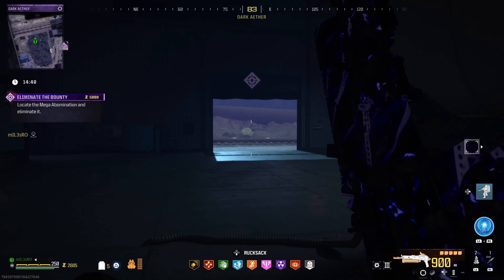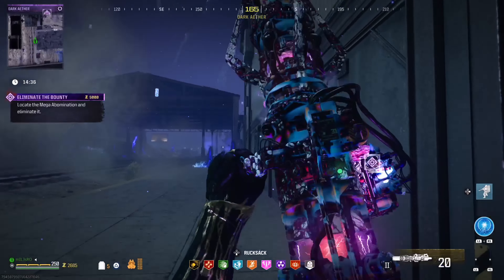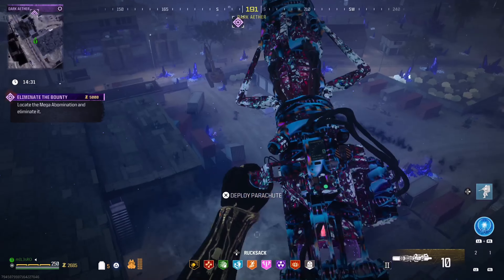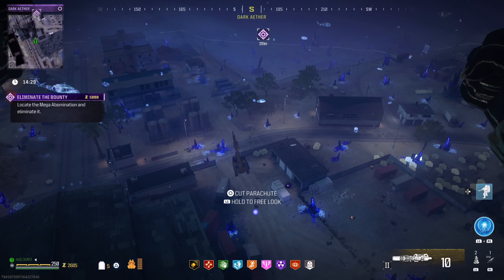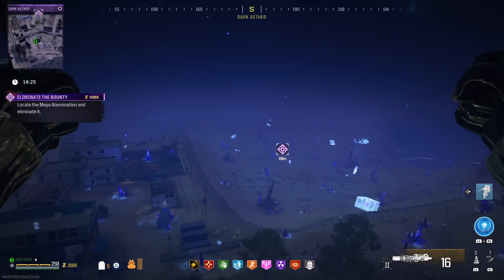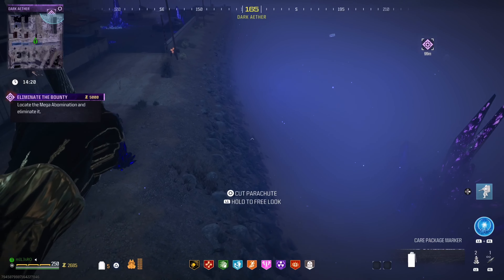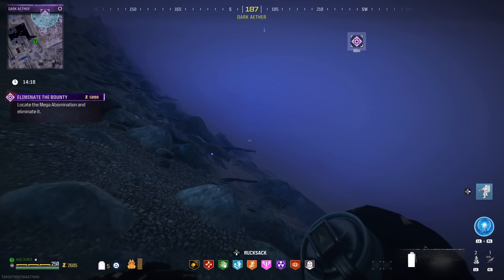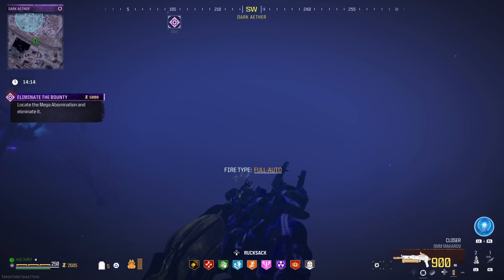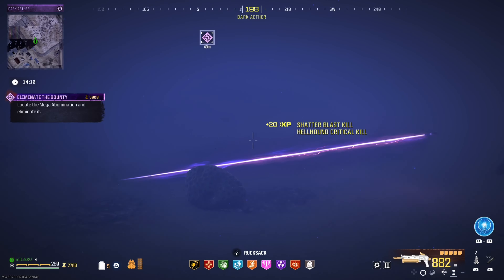First things first, we obviously do the bounty mission, which is where we want to head over to. For this particular one I would always suggest having your juggernaut with you to make sure you don't experience any sort of hiccups or issues along the way. Also remember you might come across the Disciple after the bounty, which can sometimes be annoying, so just make sure to have the appropriate weapons.